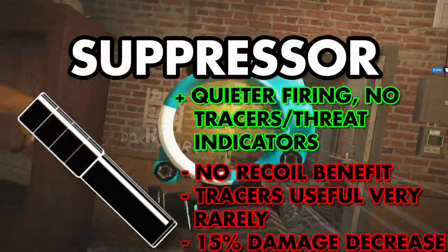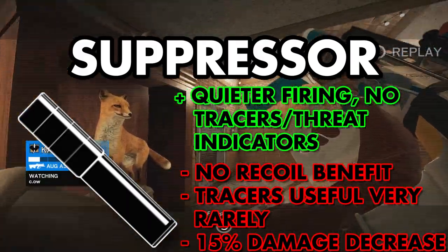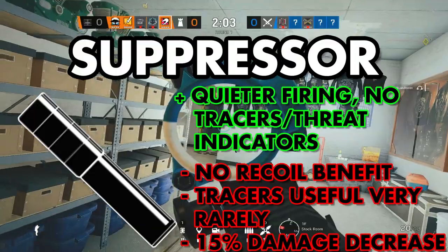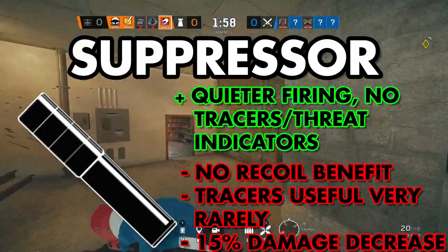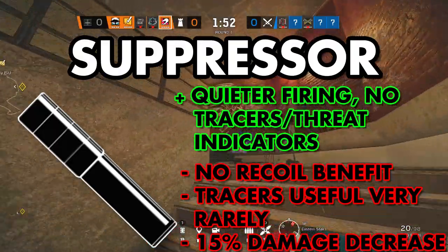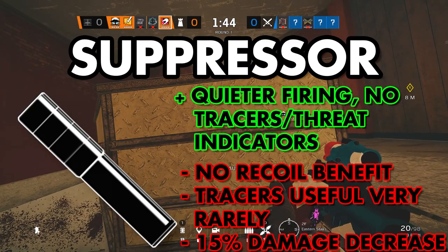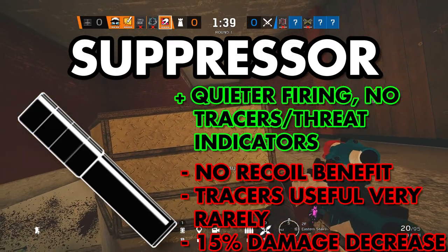Suppressors have gone through the most recent rework, with a damage reduction that has now been simplified greatly. Suppressors will reduce the sound your gun makes, remove bullet tracers and threat indicators — which give away your location to enemies when shooting from a hidden position — and reduce damage by exactly 15%. In my opinion, this barrel is pretty much useless. You sacrifice damage and any recoil reduction for the tradeoff of being slightly quieter. Bullet tracers don't really do much, and you can be two or three rooms away and still hear someone with a suppressor if you're listening carefully.